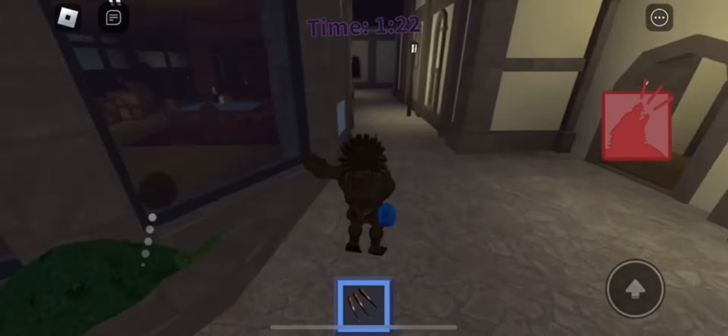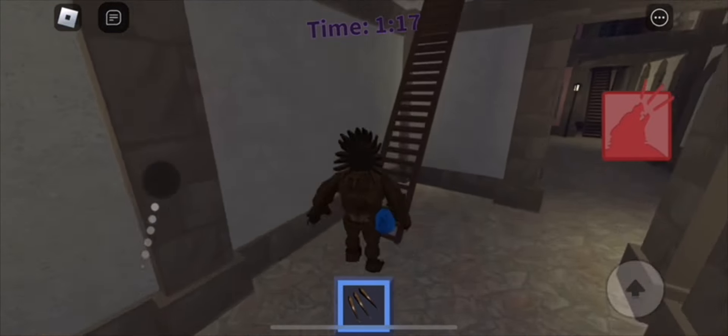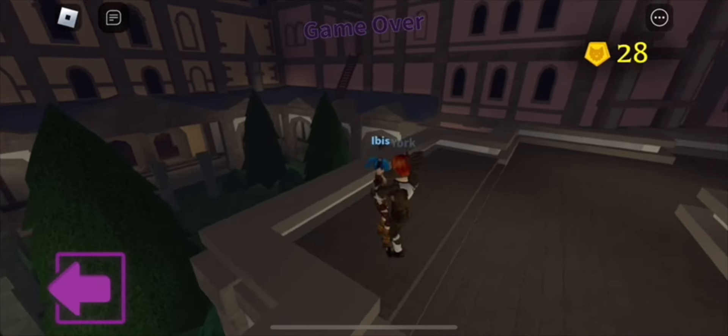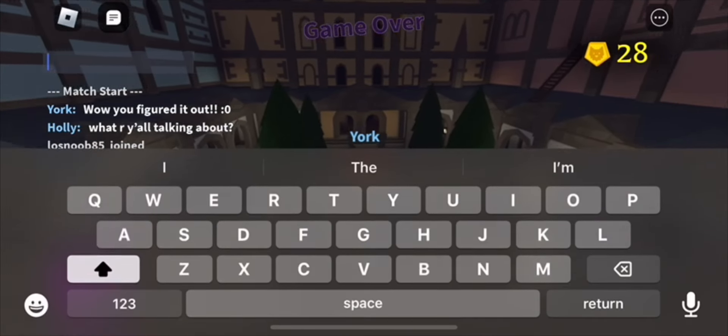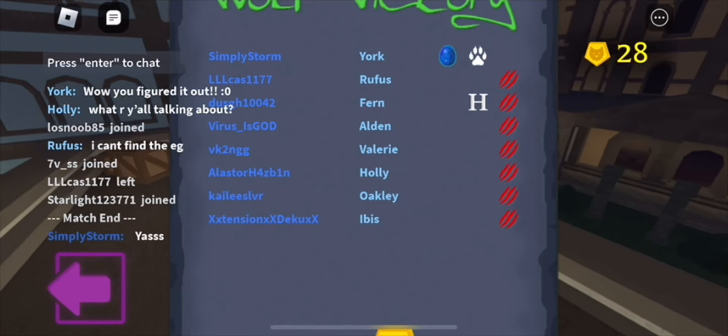Since I do have the egg now, you can see it's this little blue egg. It's just a tiny blue egg around the map — you can find it as any role, but it's most likely you're going to get it as a werewolf. And yeah, I ended up getting a badge. You'll get the Future Metal Egg Award, which is a badge, and that'll count towards your items for the hunt.